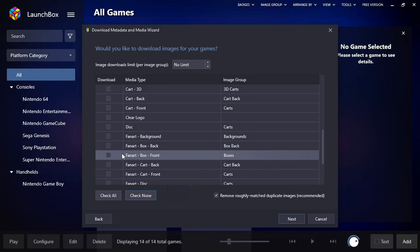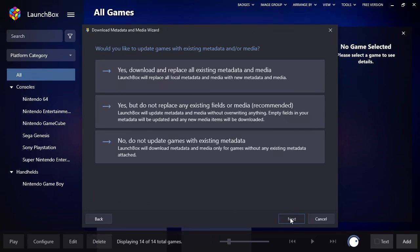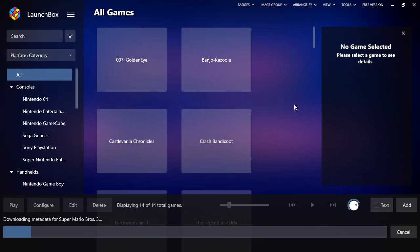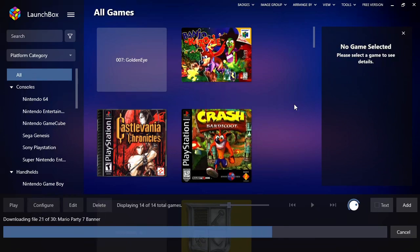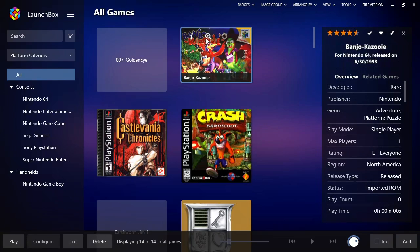I'm not going to download all of the metadata because it'll take too long. So I'm just going to select the front box art and the banner. Now on this screen you can say replace everything — which right now wouldn't matter since we have nothing — or the middle recommended option which says only update the ones that need to be updated. We'll use that middle option. It should go relatively quickly since I didn't select very many things. The box art is used as a thumbnail on this page, and the banner is used on the game's info page. This is the free version — if you get the premium version you can navigate with an Xbox controller and there are a few other cool options.